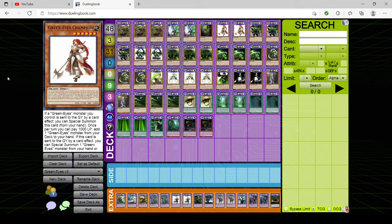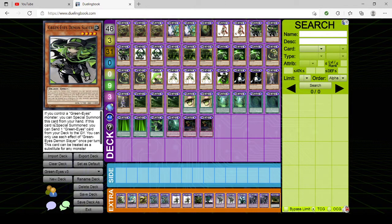Then we have two Green Eyes Champion. If a GreenEyes monster you control is sent to the graveyard by a card effect, you can special summon it from hand. Once per turn, you can pay 1,000 life points to add a GreenEyes monster from your deck to hand. If this card is sent to the graveyard by a card effect, you can special summon a GreenEyes monster from hand or graveyard, except Champion. From testing, the special summon effect does come up a couple times, but you don't want to search it — if you draw it, great, and hopefully you can play it. Then we have triple copies of GreenEyes Demon Slayer. If you control a GreenEyes monster, you can special summon it from hand, and if this card is special summoned, you can send one GreenEyes card from the deck to the graveyard. It can also be treated as a substitute for any specifically listed fusion material.